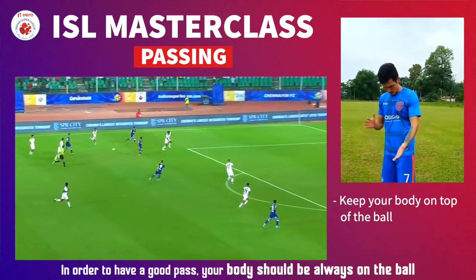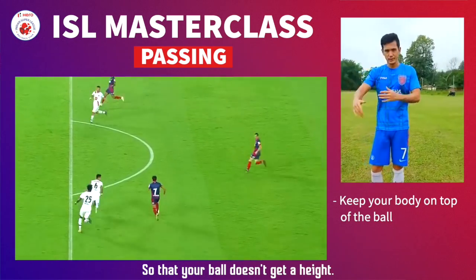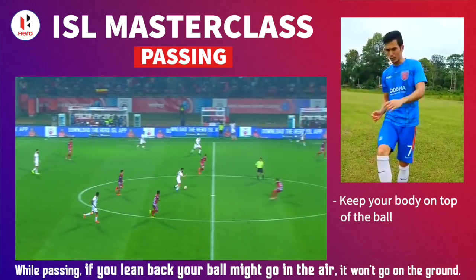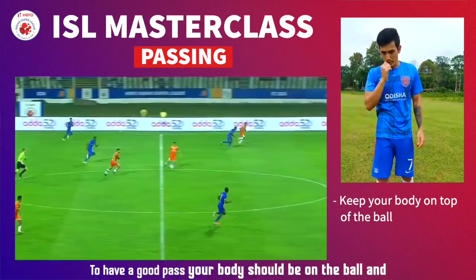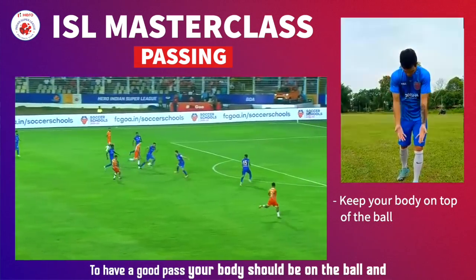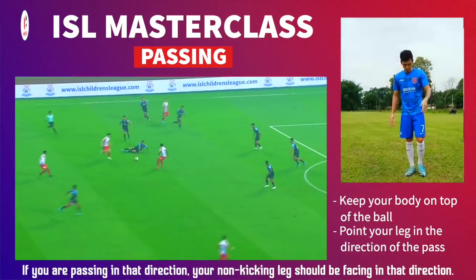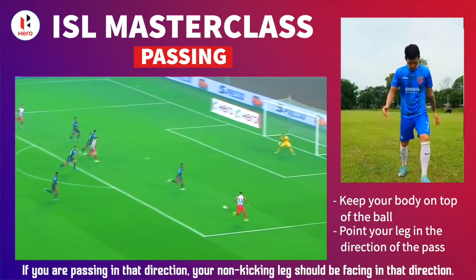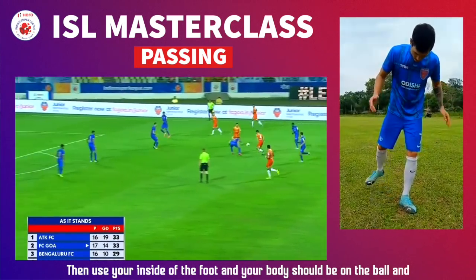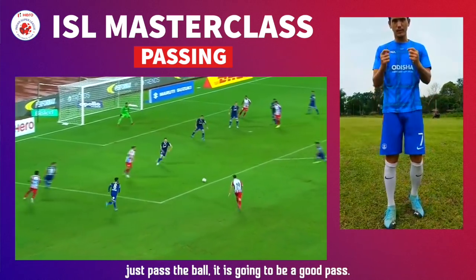you should always keep your body on the ball so that your ball doesn't get height. While passing, if you lean back then your ball might go in the air — it won't stay on the ground. To have a good pass, your body should be on the ball and your non-kicking leg should face the direction you are passing. Use the inside of your foot, keep your body over the ball, and just pass — it's going to be a good pass.